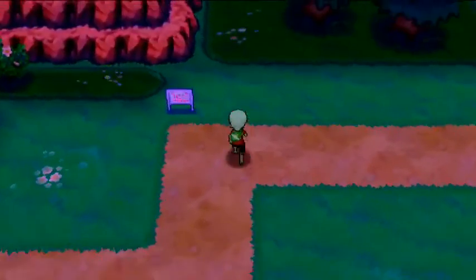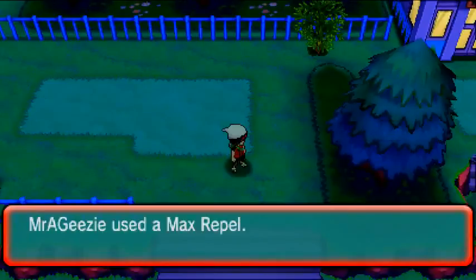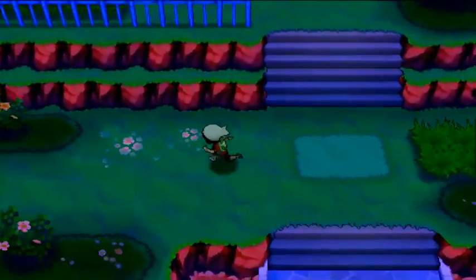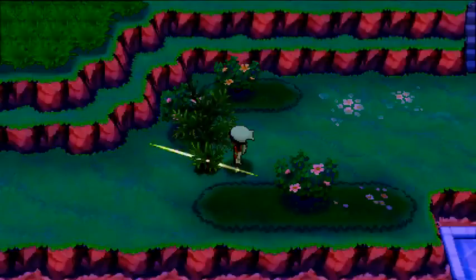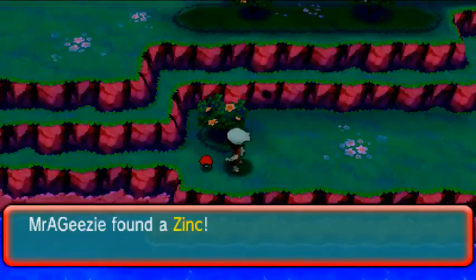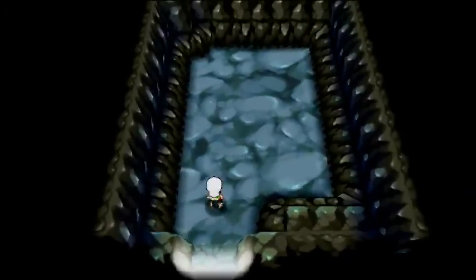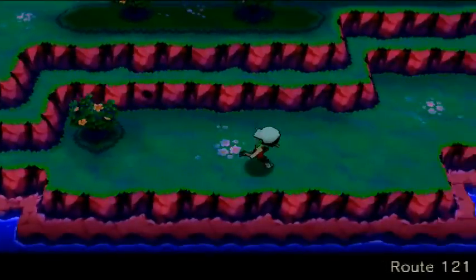On Route 121 there are three secret base locations. Using Cut to cut the thorn bushes down, going all the way down, and right here use Secret Power — here's your first base on Route 121, one of three. Nice and cozy. One of three secret base locations found.